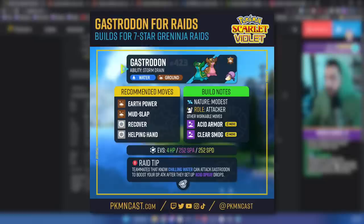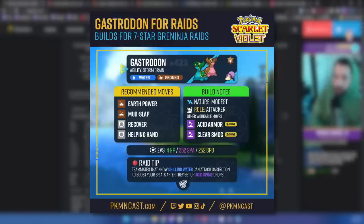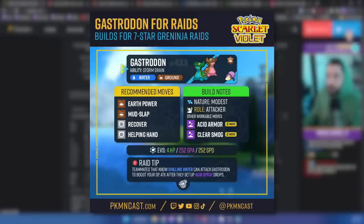Gastrodon does have access to Clear Smog — we might use that if we see Greninja doing weird things like Double Team or Swords Dance. We have ways to deal with Swords Dance via Chilling Water, but the Gastrodon build will be Earth Power, Mud Slap, Recover, and Helping Hand. You could put Clear Smog instead of Mud Slap, but I'm worried people will Clear Smog away the Acid Sprays by default. Clear Smog removes both positive and negative stat changes — so be wary. Don't clear away other people's Acid Sprays. Gastrodon has Recover, so it's not going to die.